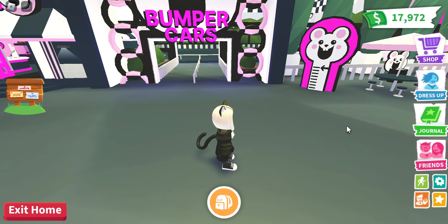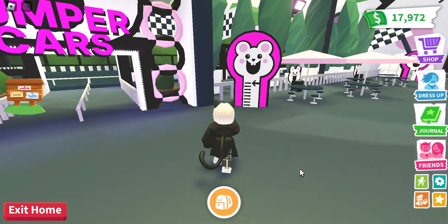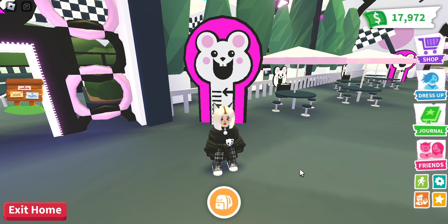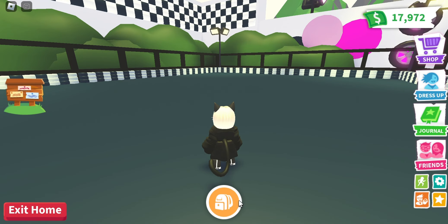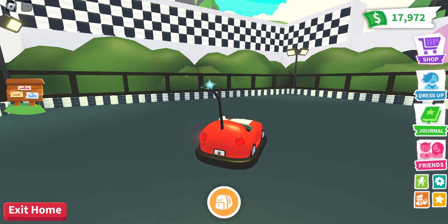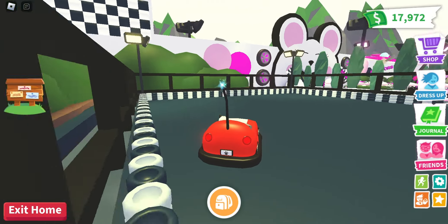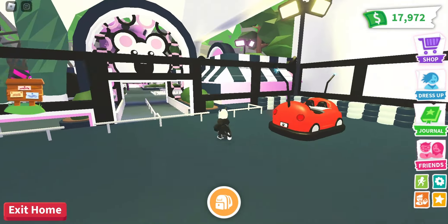We have the bumper cars here, which the owner suggested. Since this is the racetrack house, you can equip cars — so what we do is equip the bumper car and go. Here is the bumper car ride. It would be a lot more fun if I could show you with somebody, but I was so excited to record. Let me go bump into a wall to show you how fun this can be with other cars — boom! That's the bumper car ride.